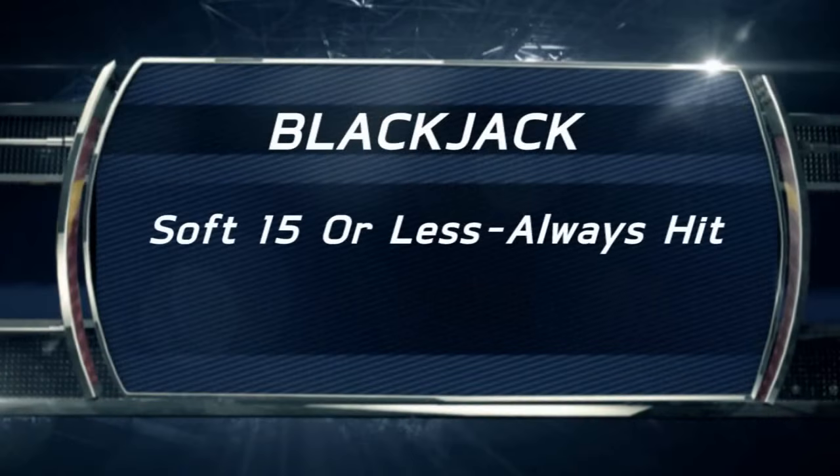Next, let's talk about the soft hands, and these are commonly misplayed by recreational players. If you have a soft 15 or less, you always hit it — always. A soft 15, for example, means a hand that could be counted as either 5 or 15 points because there's an ace in there. So an ace and a 4 would be referred to as a soft 15. You always hit soft 13, 14, and 15.